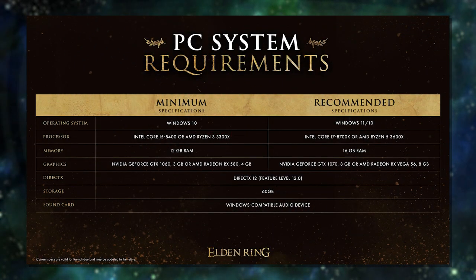First up, Elden Ring PC requirements were tweeted out. For the minimum spec, you need Windows 10, an Intel i5-8400 or AMD Ryzen 3 3300X, 12GB of RAM, and a GTX 1060. The recommended spec calls for Windows 11 or 10, an i7-8700K or Ryzen 5 3600X, 16GB of RAM, and a GTX 1070 or Radeon RX Vega 56 8GB. Storage is 60GB.